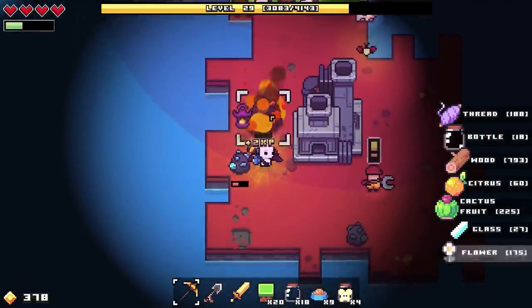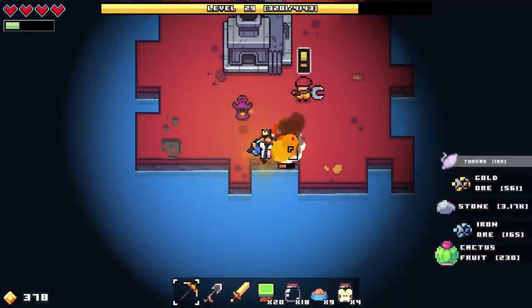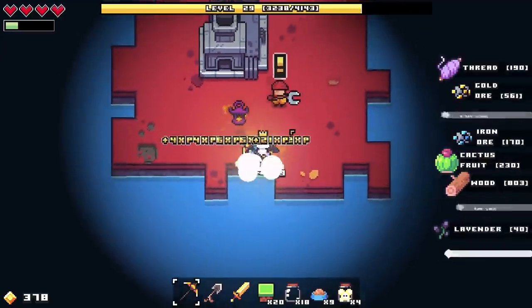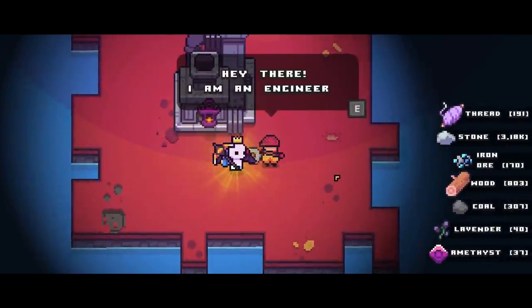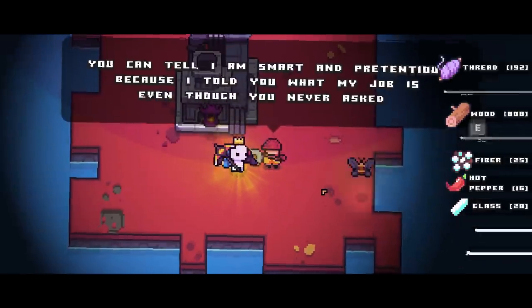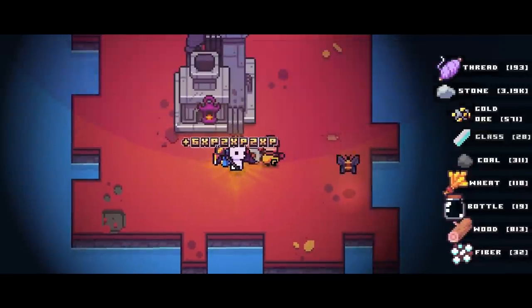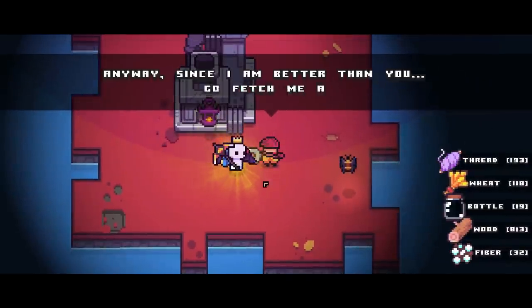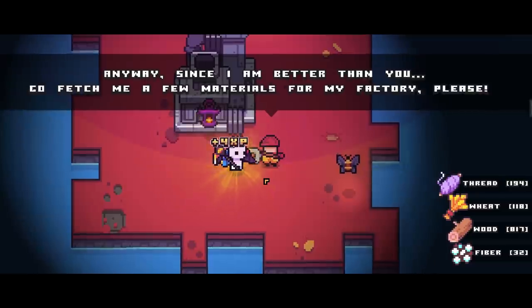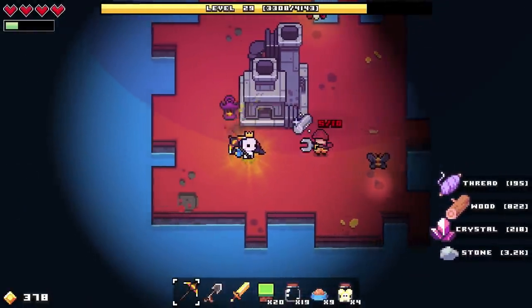Let's grab a little bit of everything while we're here. Hello — 'Hey there, I'm an engineer. You can tell I'm smart and pretentious because I told you what my job is even though you never asked. Since I'm better than you, go fetch me a few materials for my factory please.' Really?